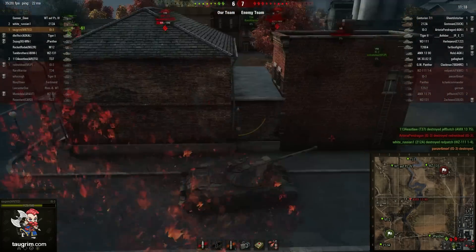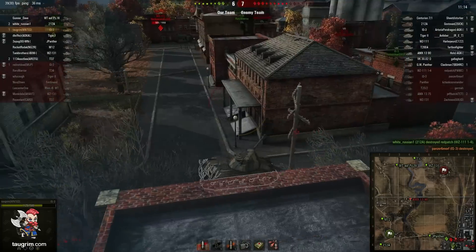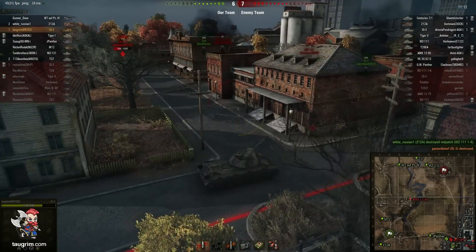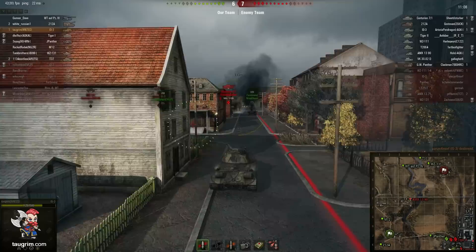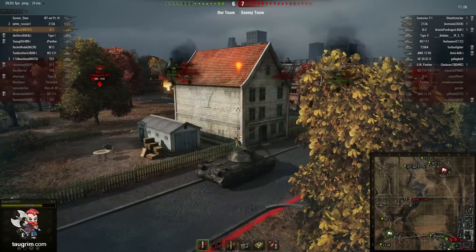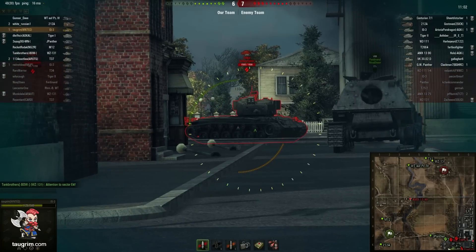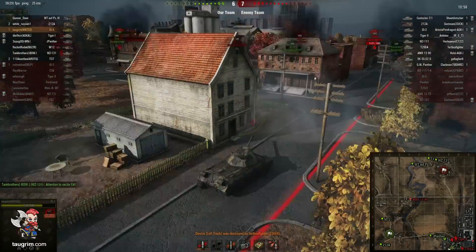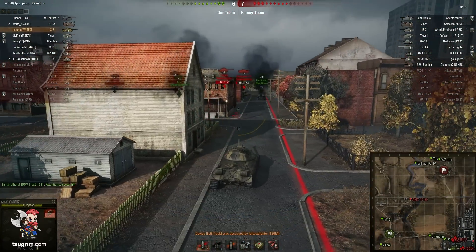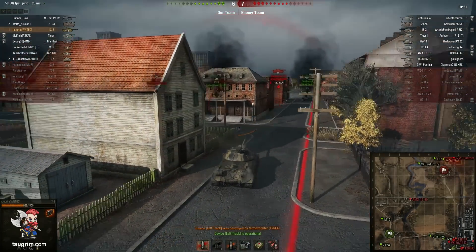That IS-3 with the kill shot — his hull was angled and probably the pike had about 155 effective millimeters of armor, which really is very low. Coming up, I'm going to end up taking fire from the Super Pershing and the 7-1, which is a tough spot because they're outshooting me 2-to-1, and I take several penetrating shots in succession.